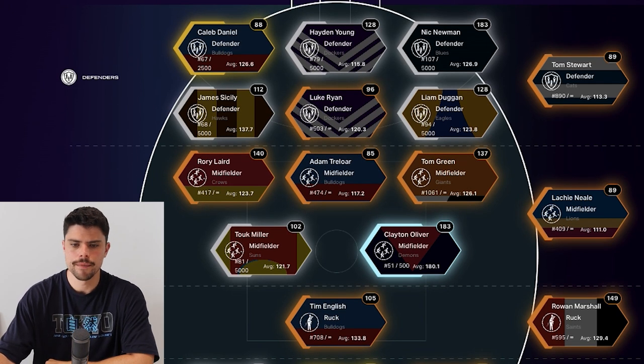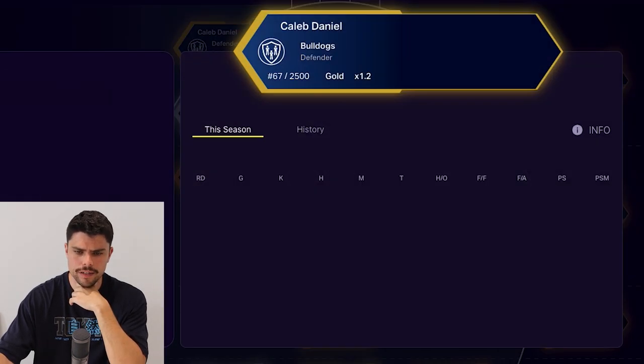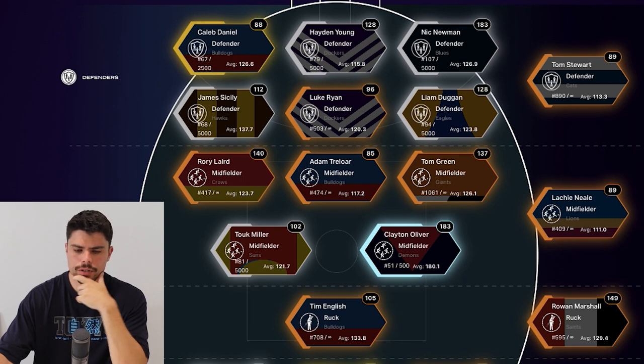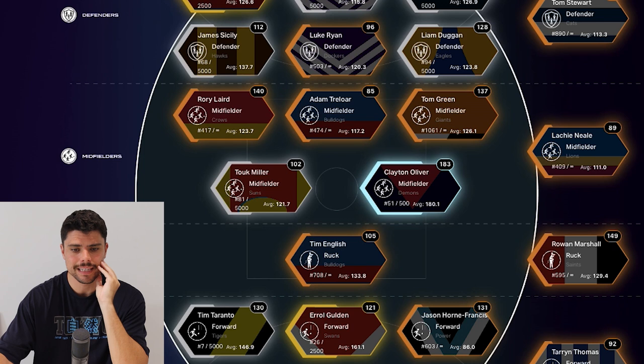Nick Newman, who I made a video about last week, scored 183 and is continuing a great season. I pulled the trigger on Hayden Young — took a risk — and I'm very happy with his 128. Caleb Daniel was a little bit poor with 88; he's been a little bit up and down, with two out of his last three being really poor scores. Cicely, Ryan and Duggan are plugging away. Duggan's been a really good addition as a silver player. Tom Green, the bronze version, got 137, which is a really good score.